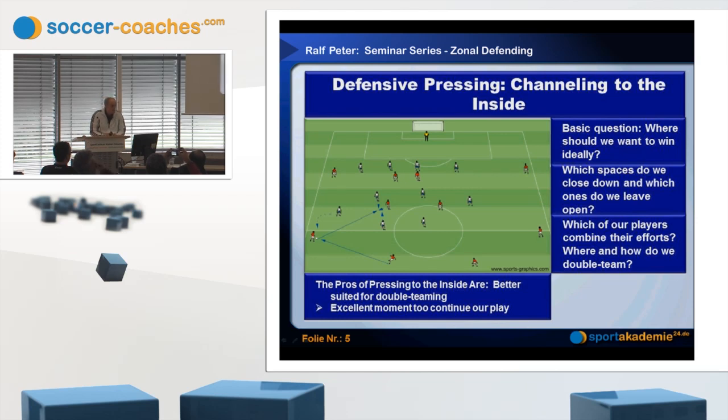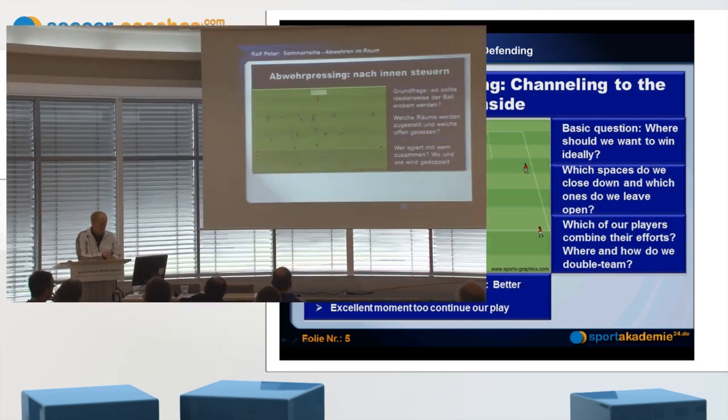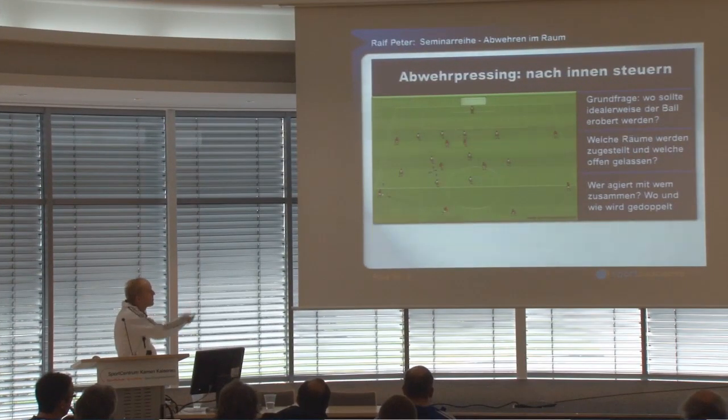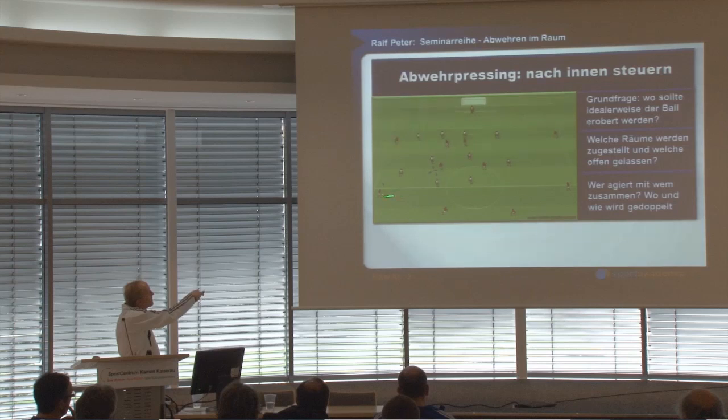Which spaces do we want to close down, and which ones can we leave open? These are questions that need answers. Which players combine on defence? Who is involved in double-teaming? In this situation there is much flexibility. We don't have a striker here who needs to play staggered — they move in a parallel formation. There's one small difference: I would only play staggered if the ball were a bit deeper.